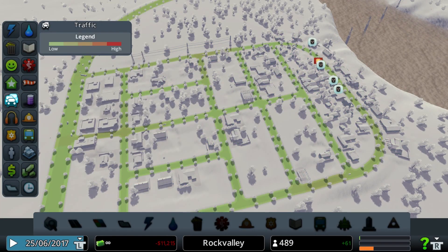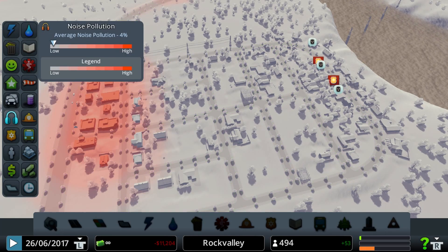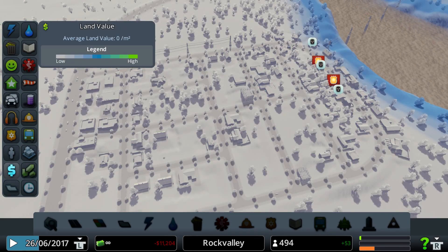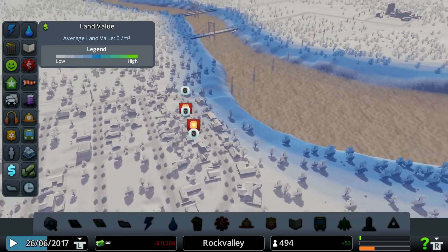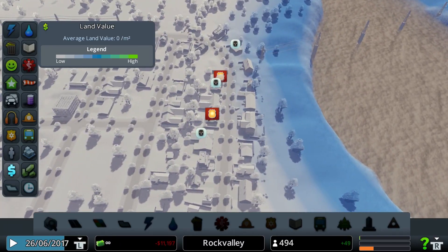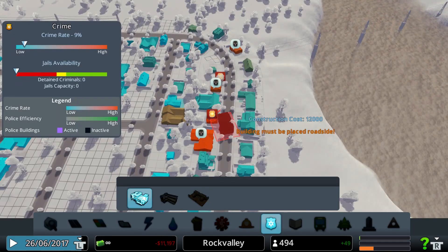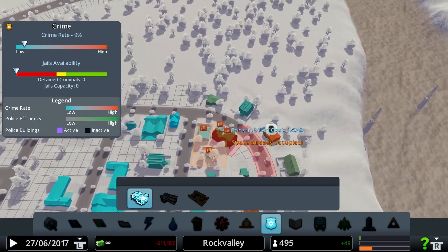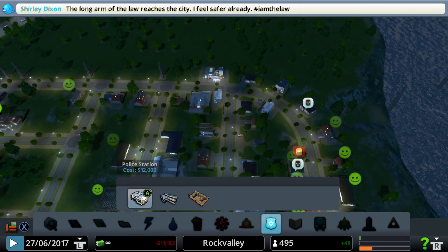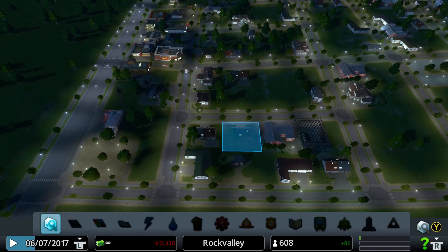Land value is the price of a certain piece of land where certain levels of building will be built. High level residential and commercial buildings will only be built on land that has higher value, giving you a better chance of your citizens tolerating higher tax rates and more families occupying that space. While residential and commercial buildings on low value land won't level up and may eventually be abandoned if the land value goes low enough.